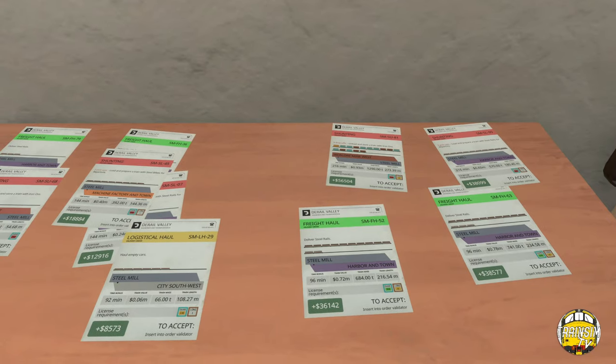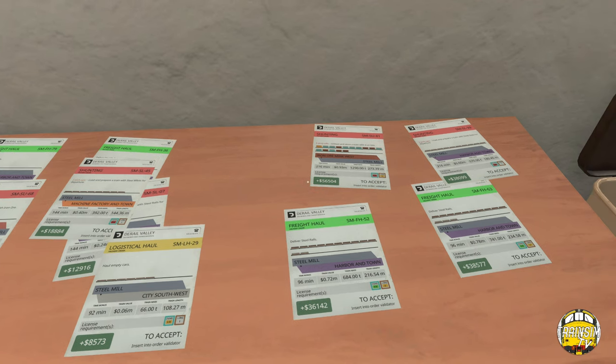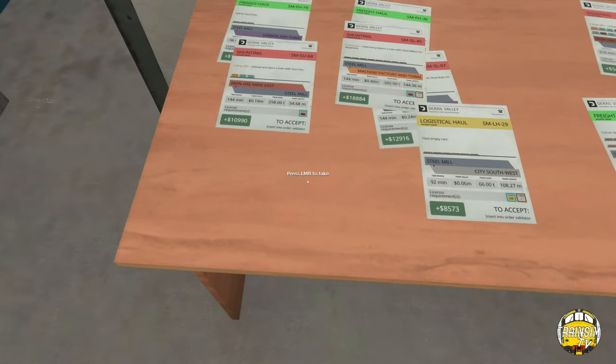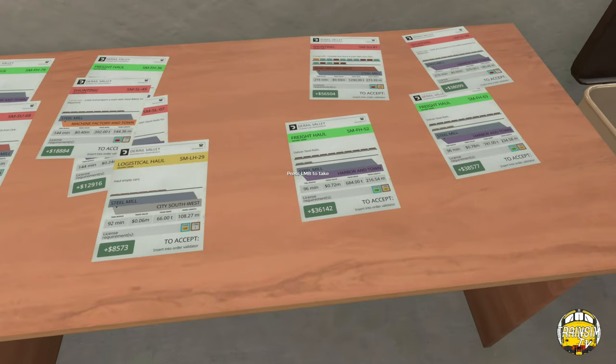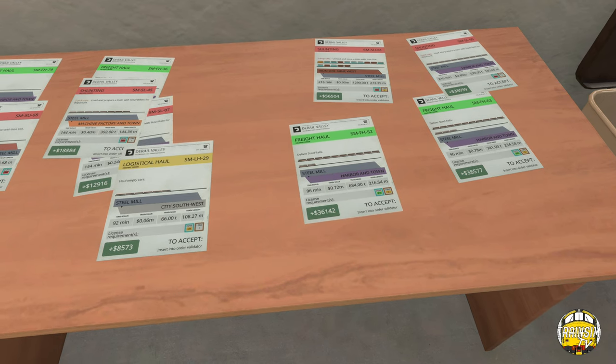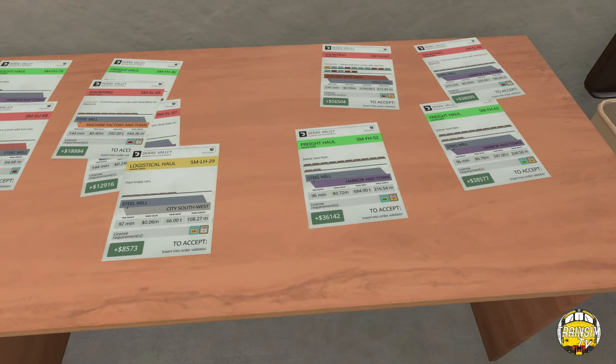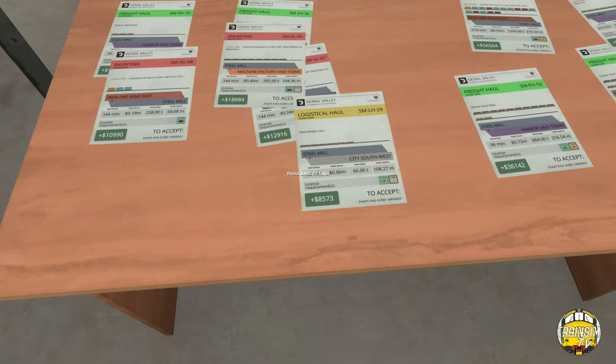It's basically up to us to do what we want. Let's think of something a little bit simple - what's the most simple one we have? They all seem to be really long. Logistics haul, haul empty cars to the city southwest - train length - that looks quite easy, that one.